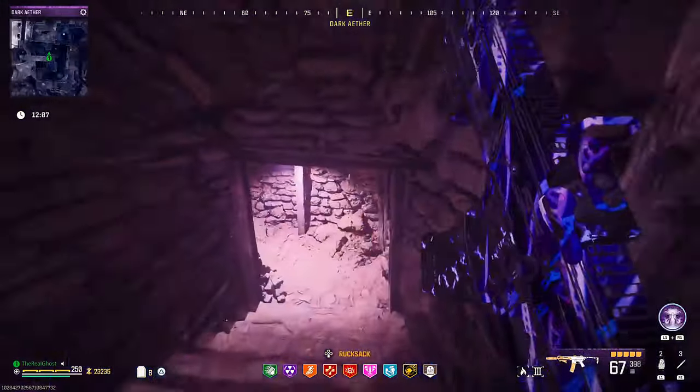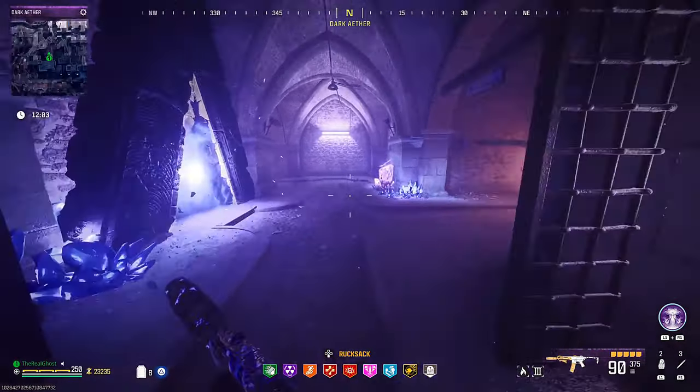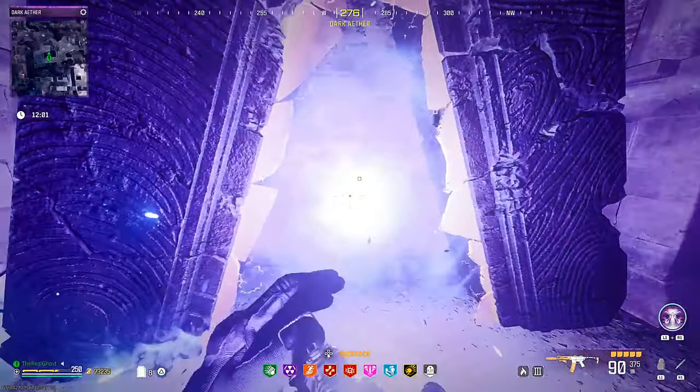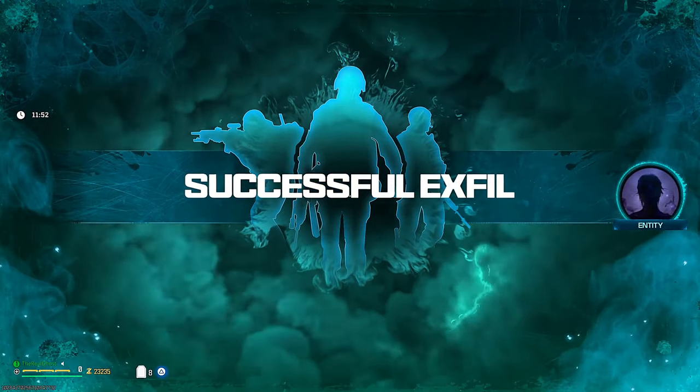Once you've loaded everything you want, and you're ready to extract from the Dark Ether, make your way to the bottom of the fortress — there's going to be a portal where you can leave. Don't worry if your game glitches out and you remain in here; you can just hit leave game and your operator is going to keep absolutely everything he has on him and everything in the backpack.